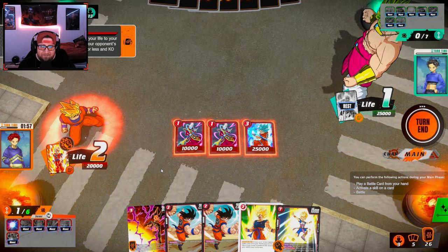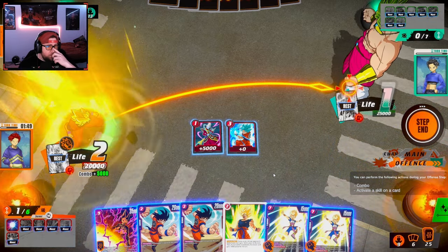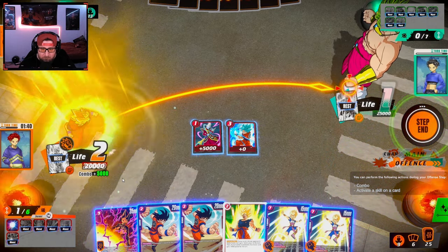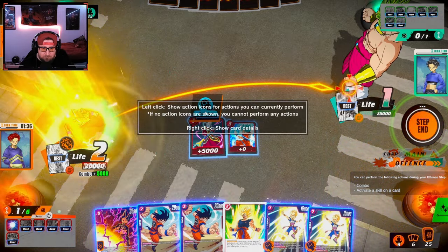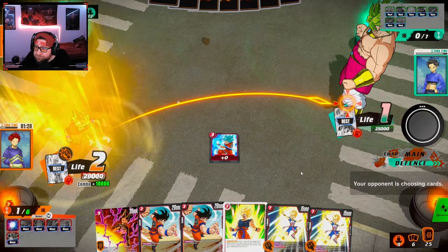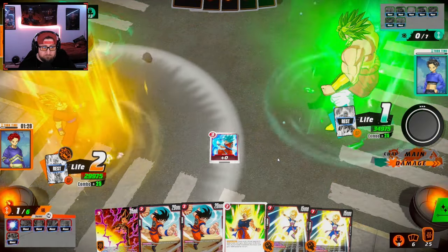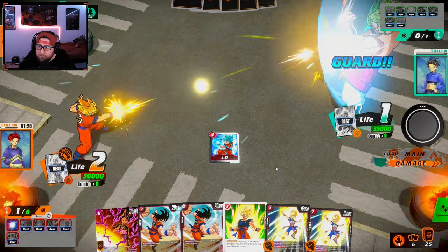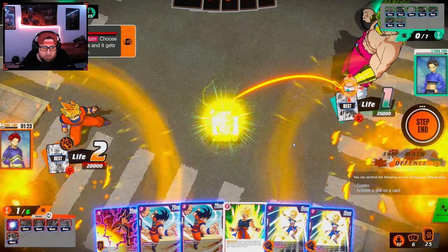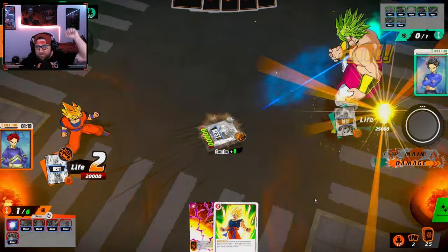Oh, I probably should have added that to my hand. Do we just do our two supers here? We're at 25 — he has to use a card. 30 — that's 35, so he has to use two cards here. Let's see if we can get it. Let's see if he's got enough. Ba-bam baby!